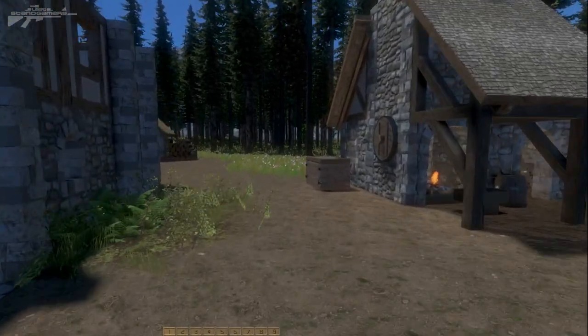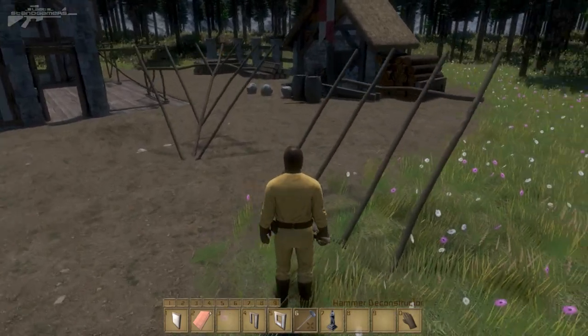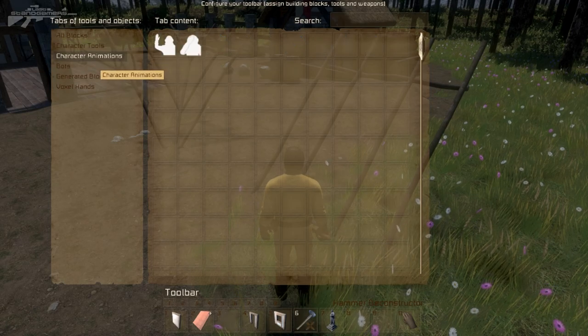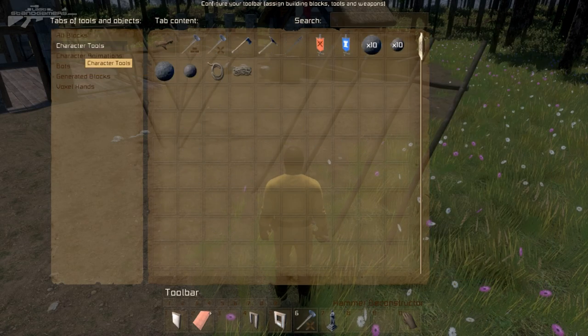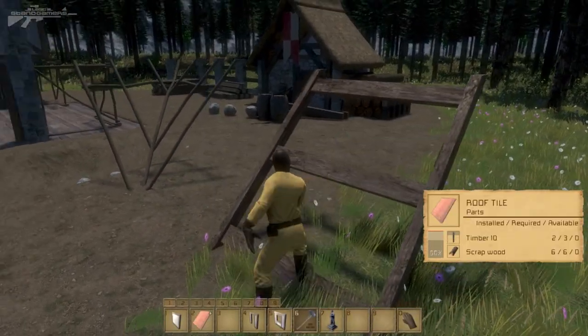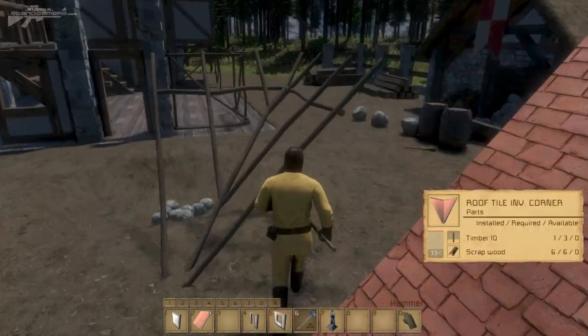The final thing they've added is a few more blocks. As you can see here, we've got two pre-constructed roof segments — some of the new blocks added to be built. If we select the hammer tool and right click, we can construct these up and see the various construction stages as they complete to a nice standard of roof.